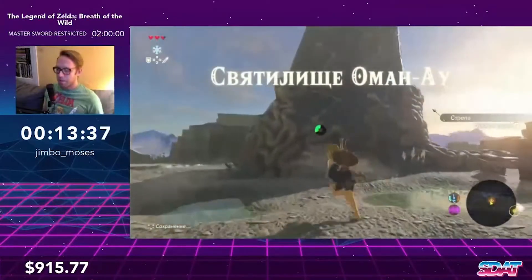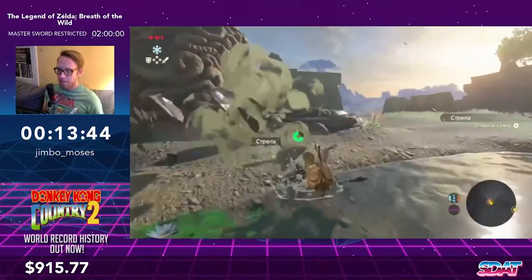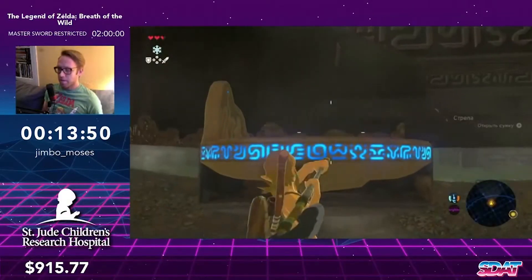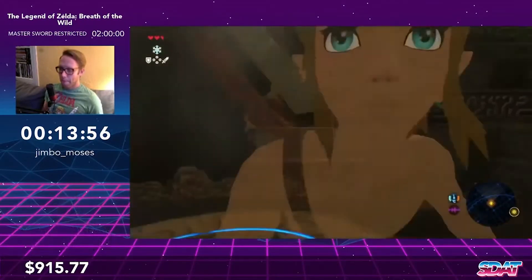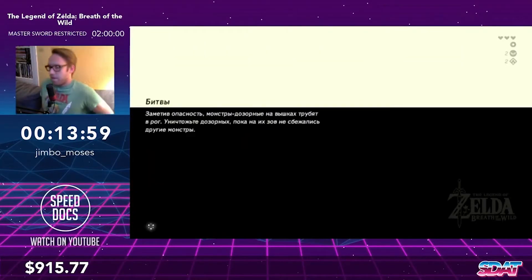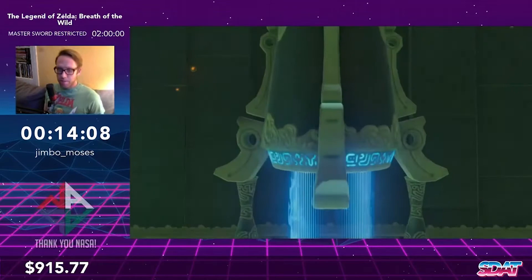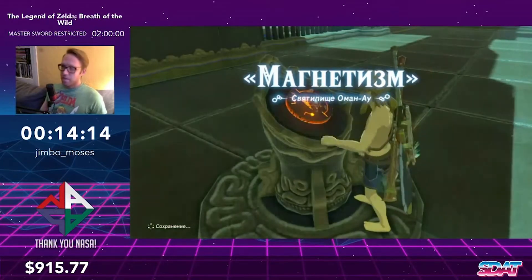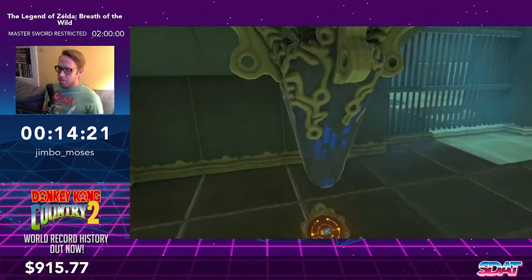Now we're going to stock up — these crates have arrows and food but it's entirely RNG what comes out, and that drop was pretty bad — just one arrow. We're going to do another skew clip here, bonking on that little texture, got a couple arrows, then we clip through the eye and into the elevator. This upcoming shrine doesn't really have glitches associated with it other than one of those big shield jumps, so we'll download this rune and move on through the plateau.